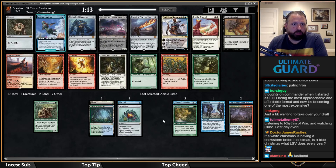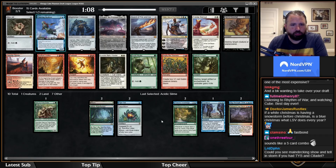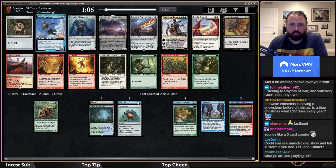I'm taking Mox Jet here. Mox Jet is still good — you get to play turn-one Elder. I now have three free black sources plus Lotus Bloom, so that's not unreasonable.